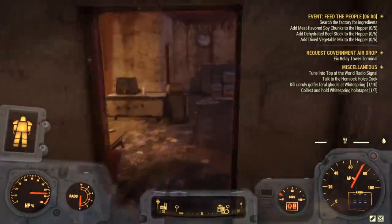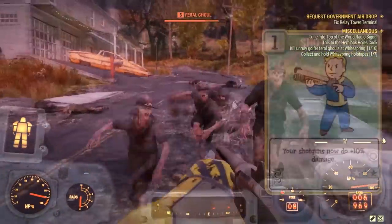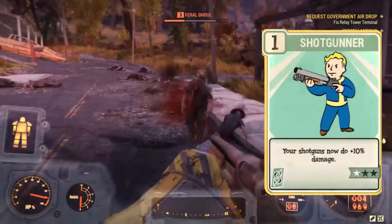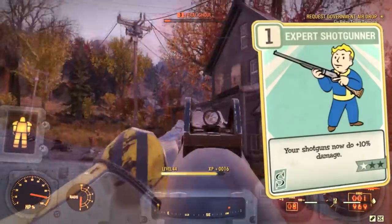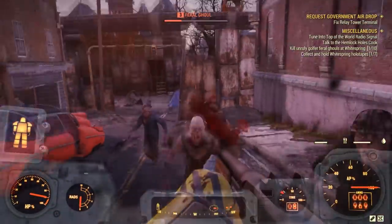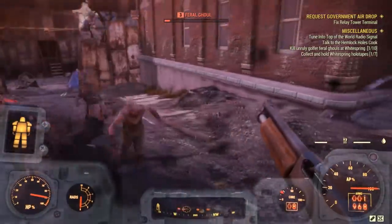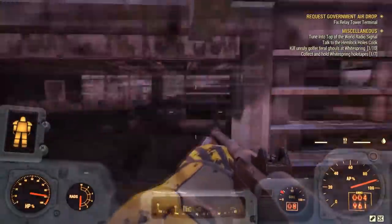The next damage-based perk card is the Shotgunner, unlocked at level 10. Expert Shotgunner is unlocked at level 23, and Master Shotgunner at level 45. Altogether they take up nine perk card slots and increase your damage by 60% with shotguns.